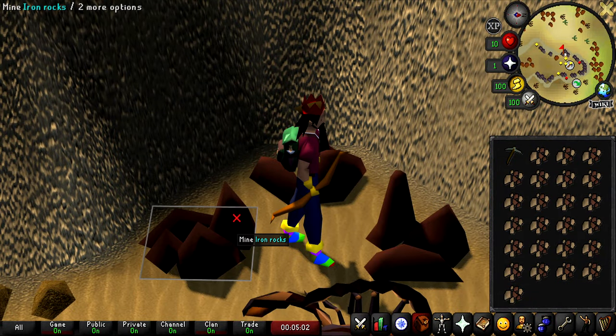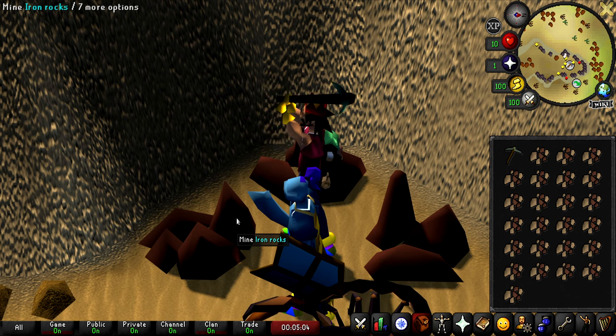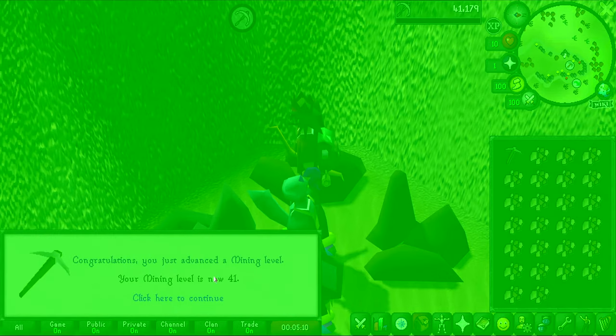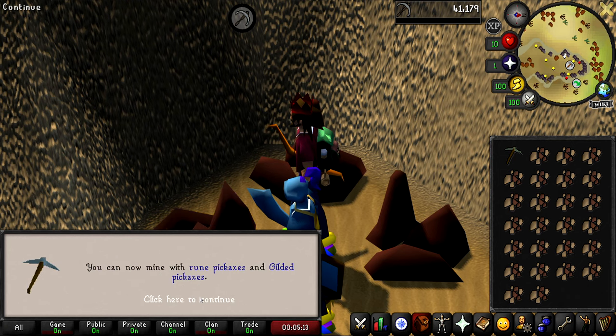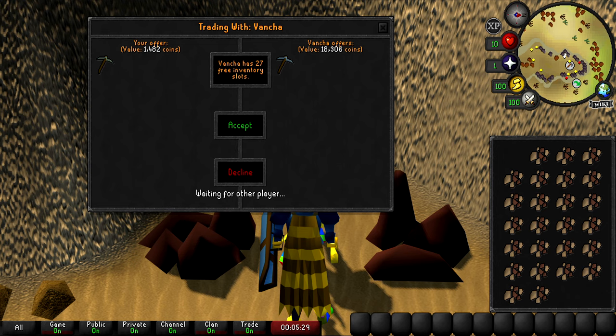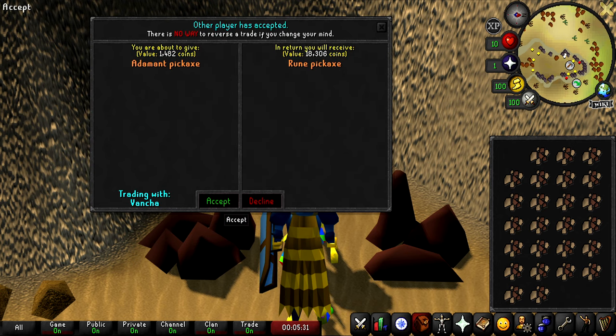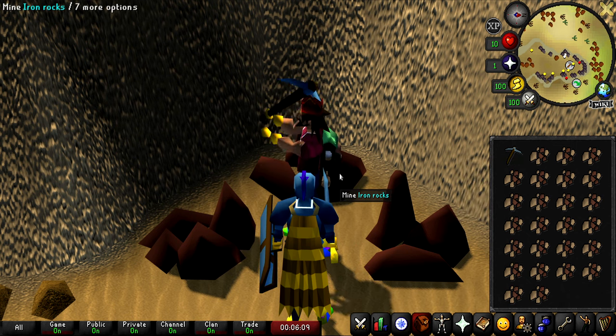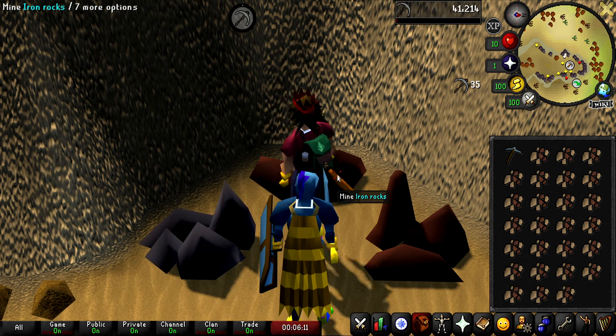Here comes the first level of this video — level 41 mining. We can finally use the Rune Pickaxe. I don't want to leave the mine and lose aggro, so I'm just going to transfer over a Rune Pickaxe from my main account. Rune Pickaxe has been achieved. Mining iron is going to be so much faster than it was before.